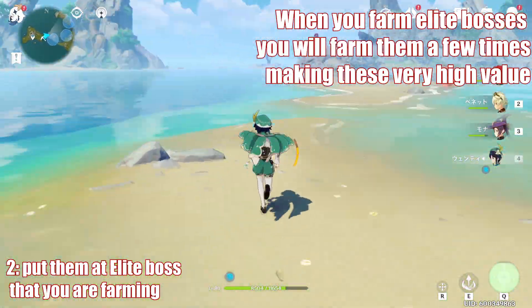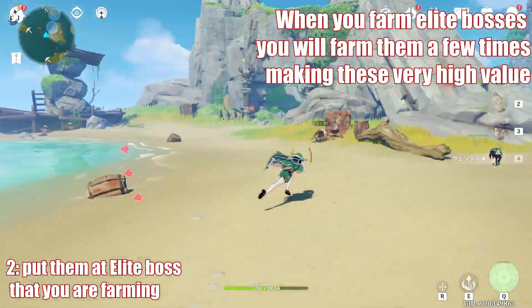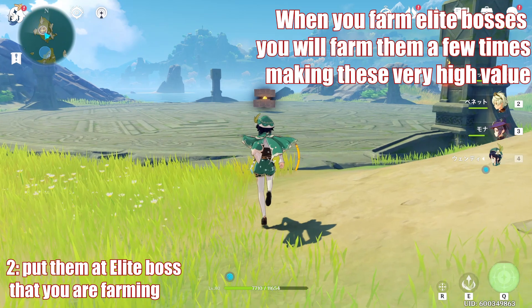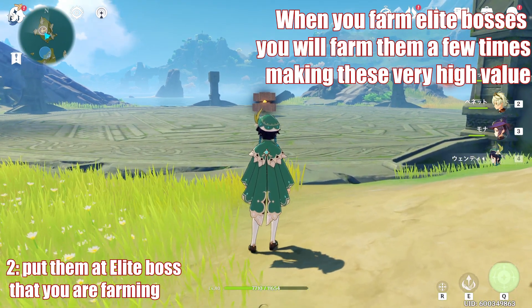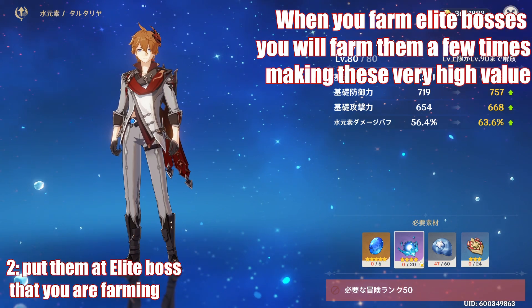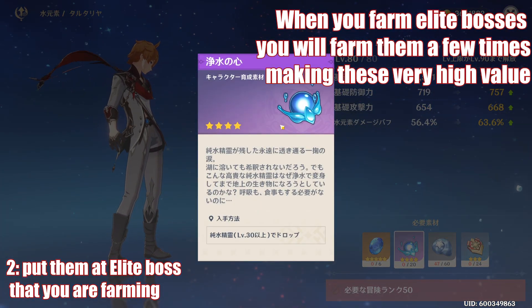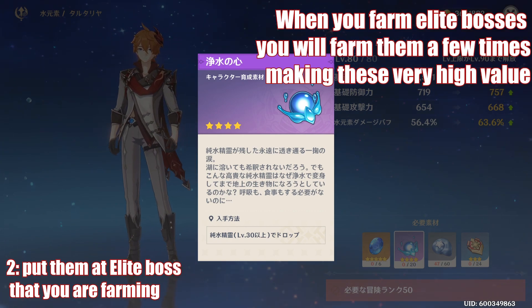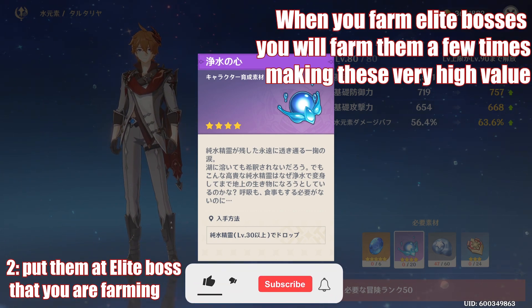The elite bosses are going to be an excellent choice. Even the nearest teleporter still has a short walking distance to the actual boss, especially the Geo Hypnosis or the Oceanic boss. When you're farming elite bosses, you're probably going to farm them a couple of times to get all the material you need to ascend your characters, so being able to quickly teleport back there is really nice.